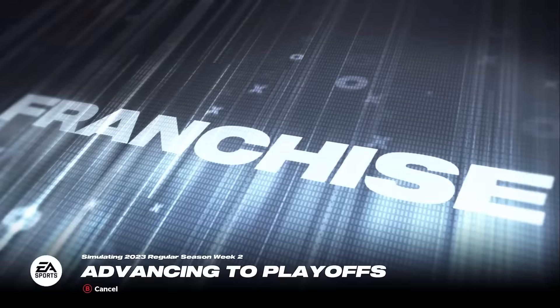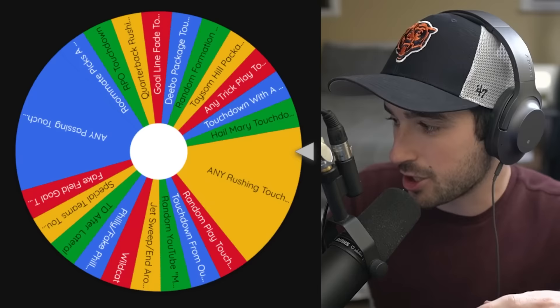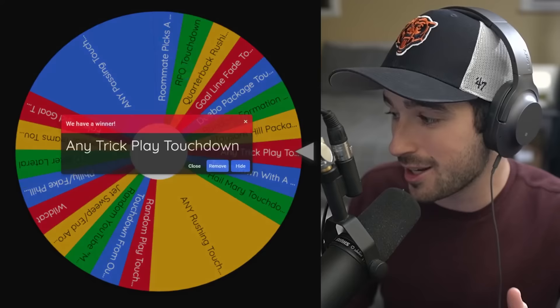Once we have our final team assembled, we'll be simming to the end of the season. If I don't even make the playoffs, I'll be giving away $100 worth of Xbox and PlayStation gift cards. The bigger slices on this pie are for any passing or any rushing touchdown, and each time we get one of those, we'll be making their slices smaller.